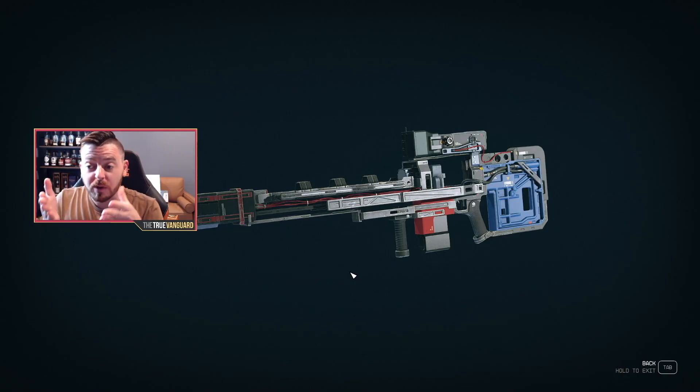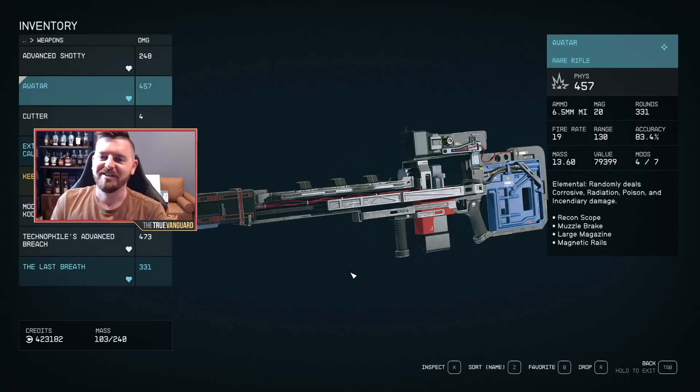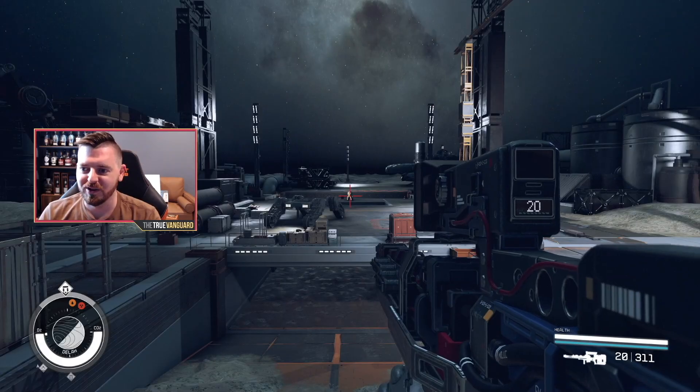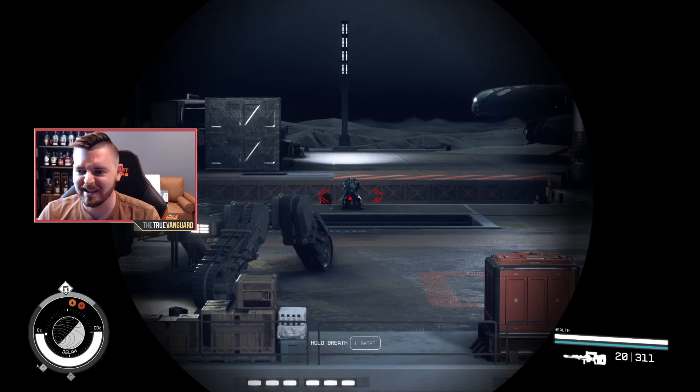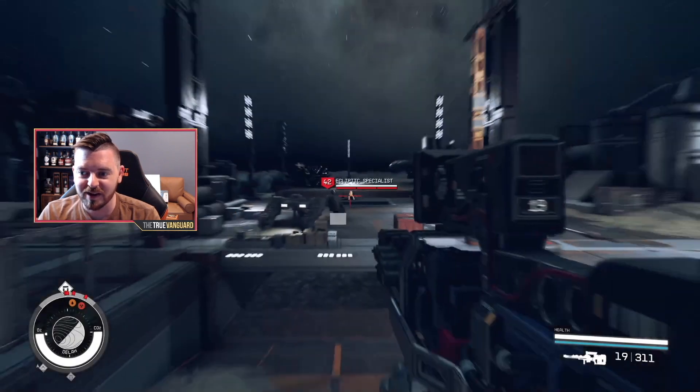Hey everybody, welcome back to the channel. In this video I want to show you what I believe is probably the best unique weapon I have found so far in my 100 plus hours of playing Starfield. This is the Avatar. You can see the value of this thing right now is 79,000 credits. Obviously it won't actually sell for that, but that is massive, and that's only with four mods out of seven attached. 130 range, takes 6.5 millimeter ammo. This thing is a beast. You can charge it up — you hear it? — and then release. Boom. And it dropped that guy in a one shot.